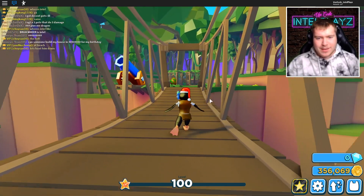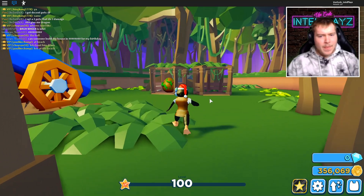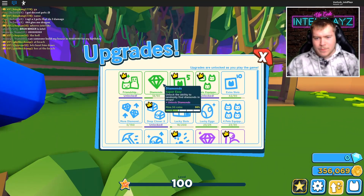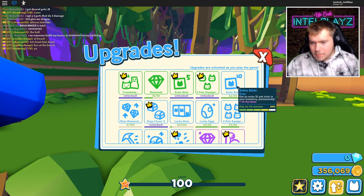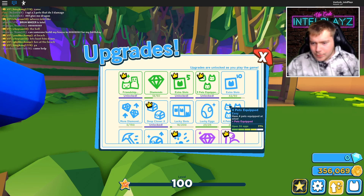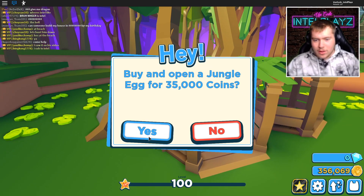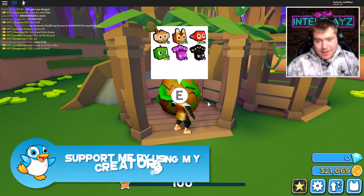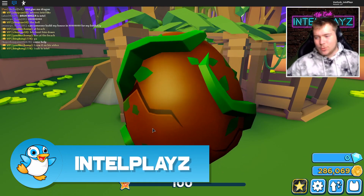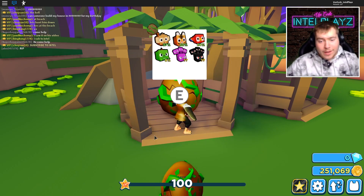I think this is max level because the XP bar didn't start filling up again. There's something really overpowered about having the VIP pass and playing with friends - it has something to do with these boosts we have. What is this? 'Play for 50 minutes' - oh, so it tells you what you need. We get an extra pet slot if we play for 50 minutes. If we could get max level and the best pet in the game I'd be very down, but we'll have to wait and see.